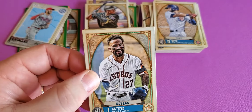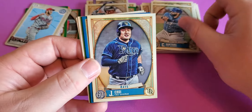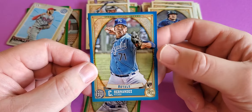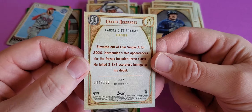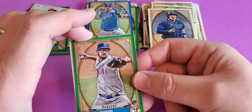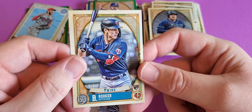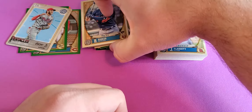And that's an ex-player. See Altuve. We have something different in here — Santana, Choi. I have a blue of C. Hernandez, numbered to 150. All right, Carlos Hernandez, numbered to 150, 97 out of 150 — so at least we had a numbered card. We have a green Dunning, see Roker, and a Jack Flaherty. So that is it for my box of Gypsy Queen — probably the only one I'll buy, to be honest.